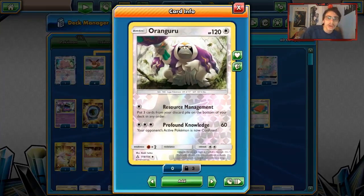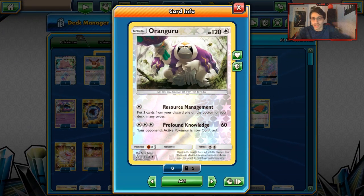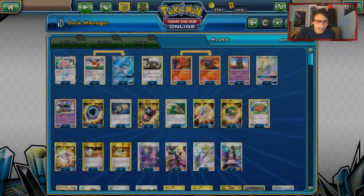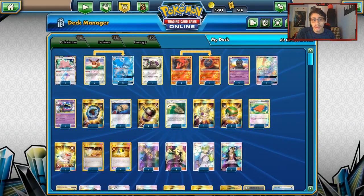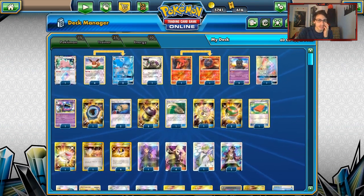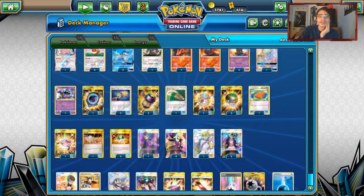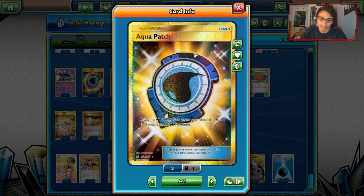One Oranguru for resource management — I like having it to get your stuff back. One Ditto as a fifth Eevee or to go into Muk or Magcargo. There's no real other water-type techs you can play in this deck, so you just rely on Glaceon. You can attack with Lele if you really have to. I'm playing one Aqua Patch to get a Water Energy back onto a Glaceon — really good when you have to retreat.